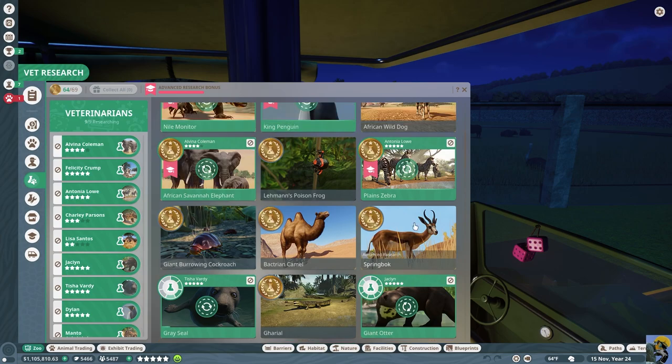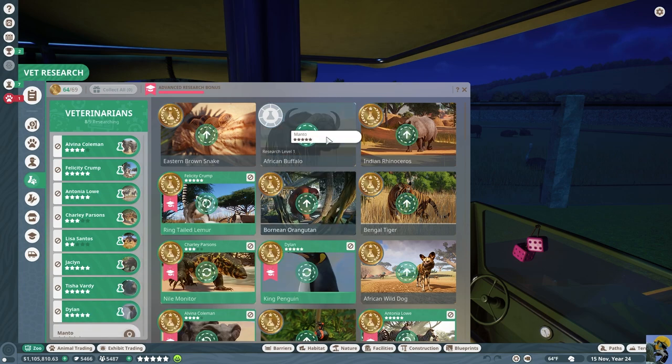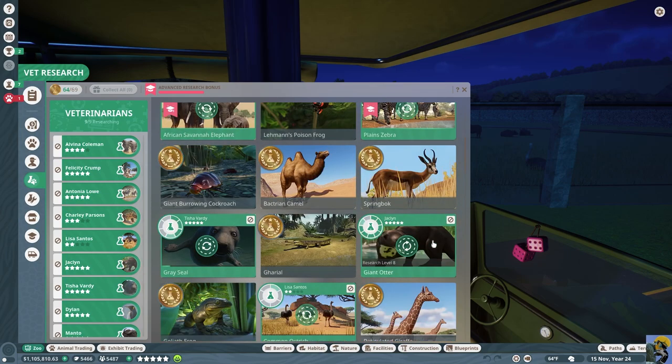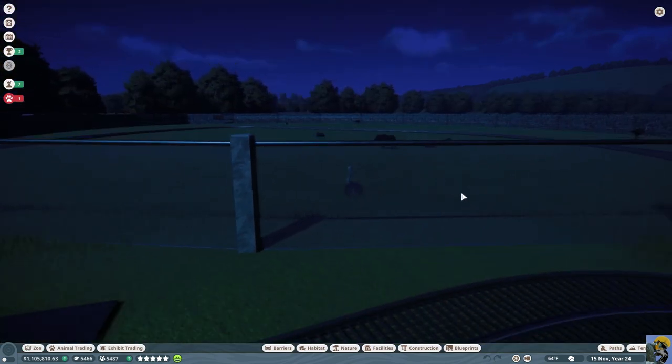Let me make sure that everything we've got is being researched. American Buffalo - we'll take you off of Bengal Tiger Manto and put you over here. Now we're looking at it and everything that we have so far in the zoo is being researched.